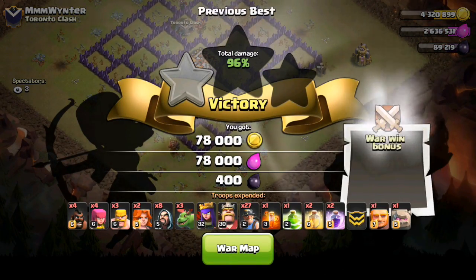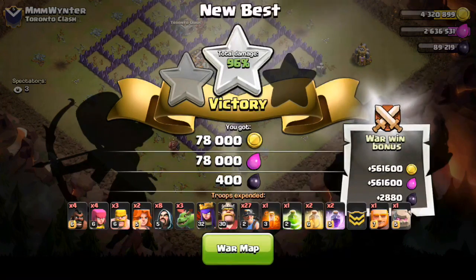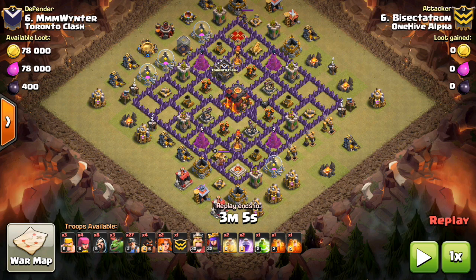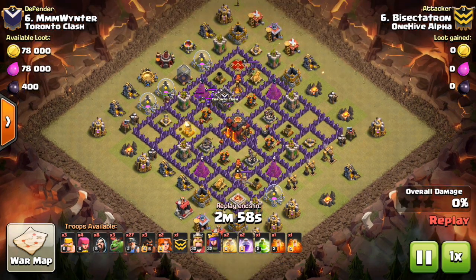Yeah, that was so close. Anyway, practice with the miners — they seem like they could be something at Town Hall 10. Let's go ahead and take a look at the replay. I had to splice in this next clip, but we have the replay which we'll take a look at real quick. See what happened, what went wrong. I think just the CC lure — the two-part attack just kind of took up too much time.